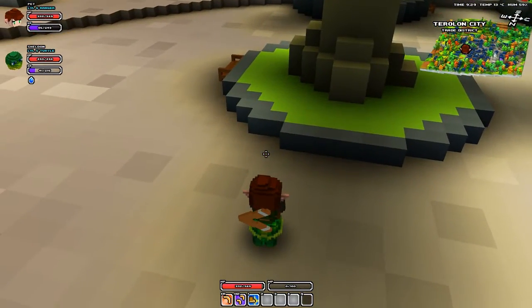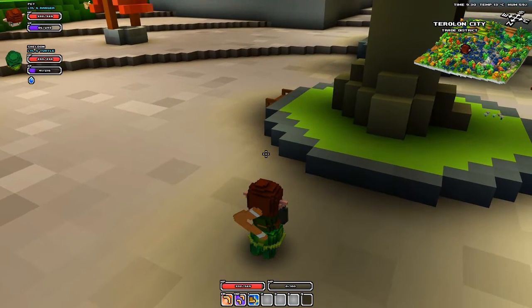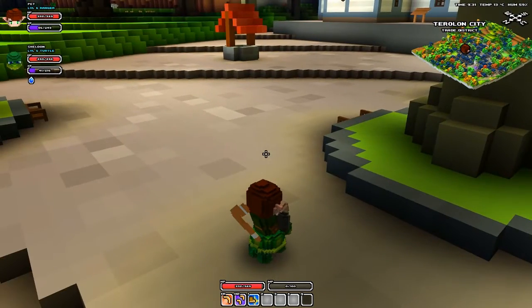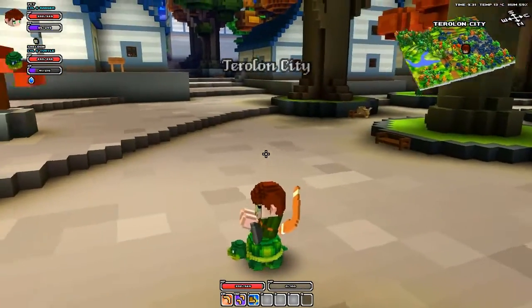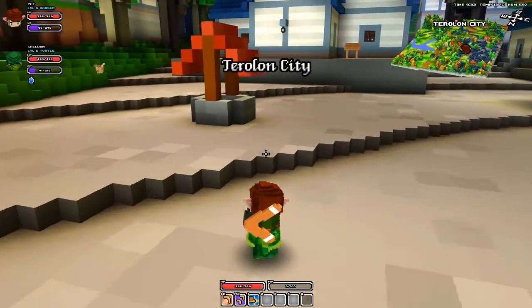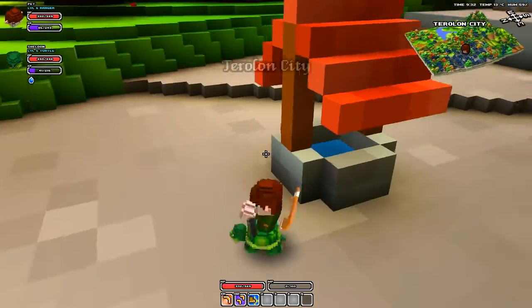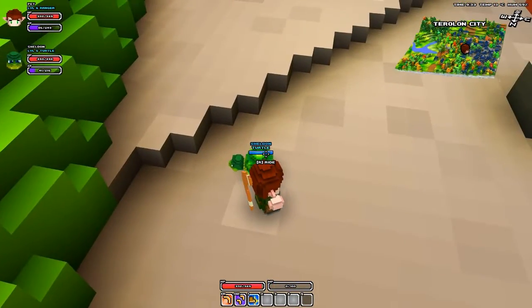Poor little Sheldon Turtle — as you can see in the top left-hand corner, he's only got one little blob of water, which is very bad. The temperature is only 13 degrees, as you can see on the top right-hand side of the screen. Your turtle or pet will throw you off from riding them if they've run out of water, so that's a bad thing.